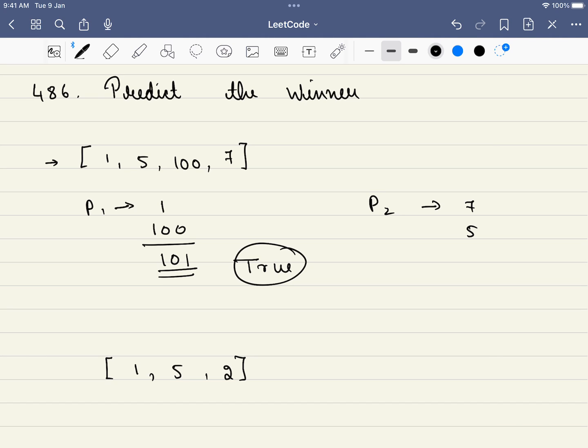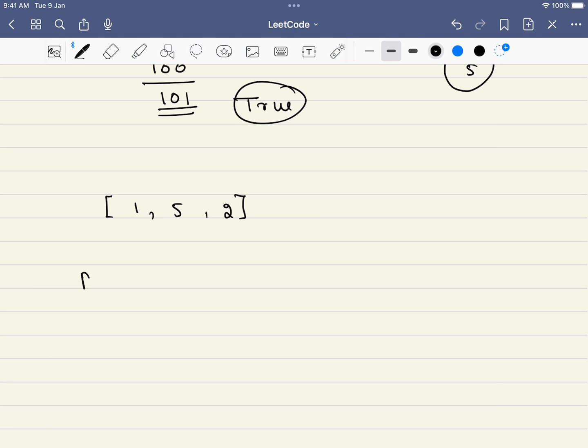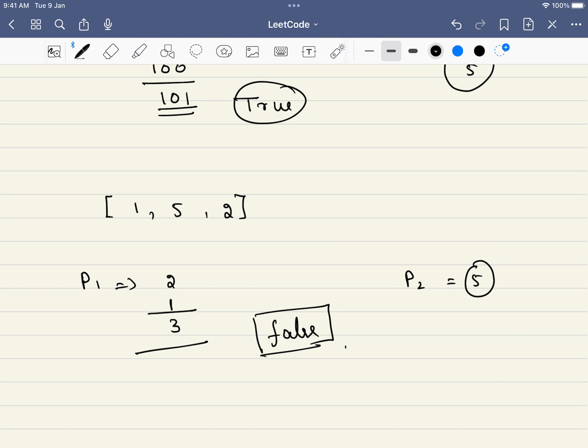Both P1 and P2 played in a way that they are getting the maximum sum. Now in a similar example, P1 is the first player and P2 is the second. P1 can either choose 1 or 2. Let's say P1 chooses 2, and P2 will choose 5 because out of 1 and 5 that is the best option. Now the option that P1 has is 1. The total score of P1 will be 3 and the total score of P2 will be 5. So no matter what P1 does, P1 will always lose. So the answer in this case will be false — P1 can never win the game.